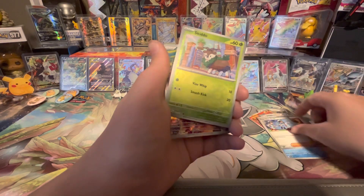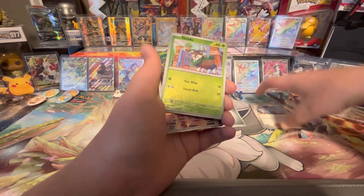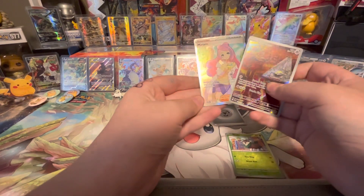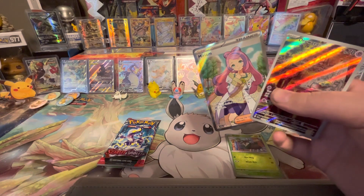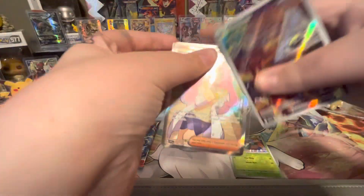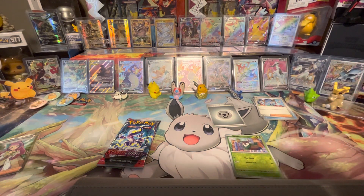Oh, I saw something. We got Skidoo, reverse, Drowsy right there. That's a character. Oh my gosh, we just got Miriam! Isn't the alt art version of this like super expensive? I'm not sure how much this card is, but it's probably pretty expensive.